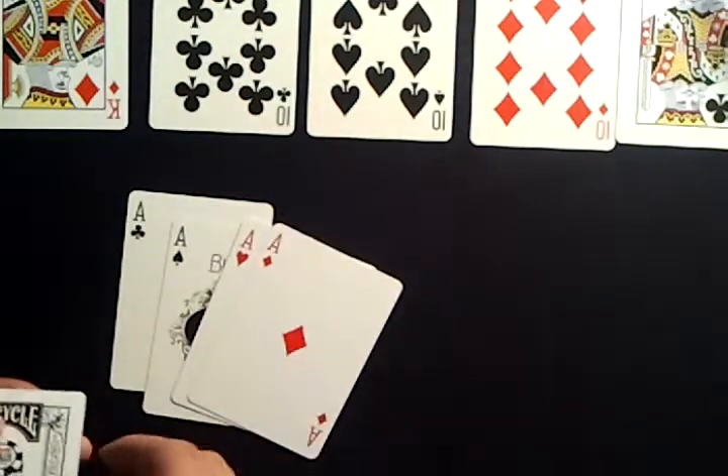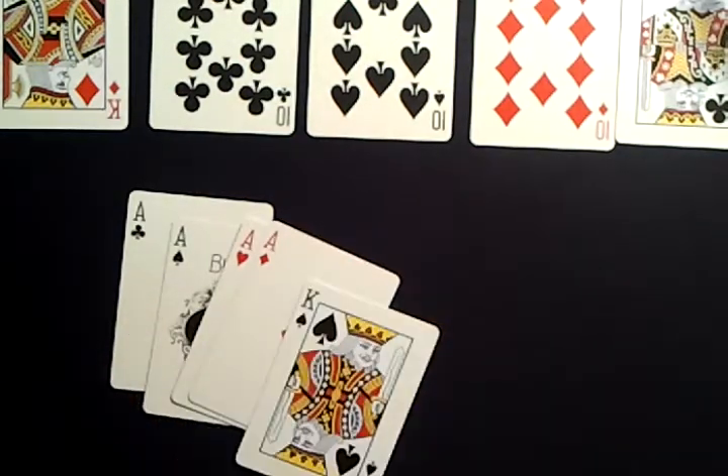So it seems that you have a full house. Let's see what I have. Four aces. Four aces and a king.